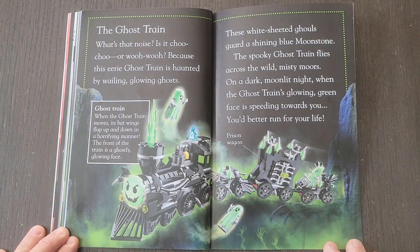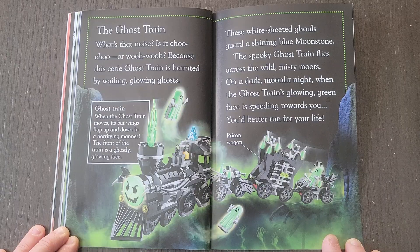The Ghost Train. What's that noise — is it choo-choo or woo-woo? This eerie ghost train is haunted by wailing, glowing ghosts. These white-sheeted ghouls guard a shiny blue moonstone. The spooky ghost train flies across the wild misty moors on a dark moonlit night. When the ghost train's glowing green face is speeding towards you, you better run for your life.